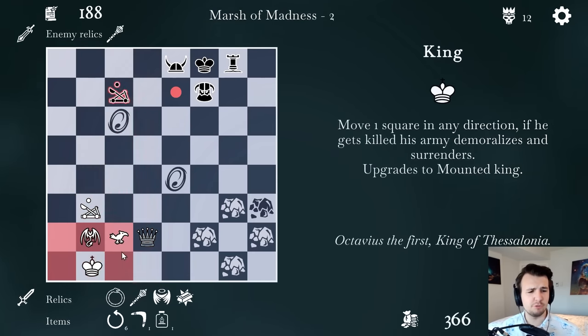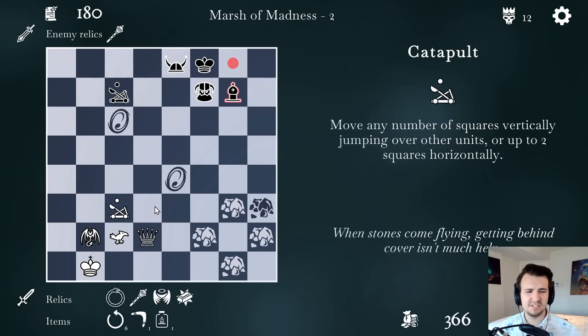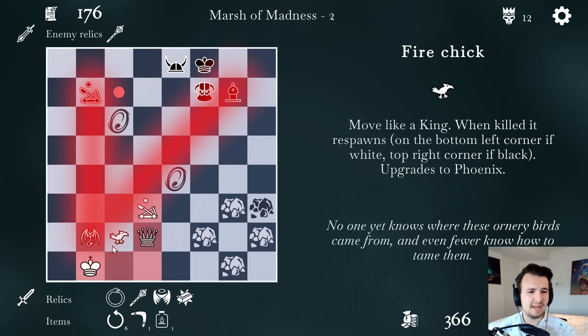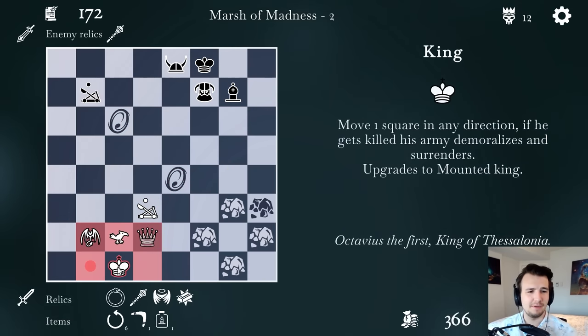That's not a double attack on the dragon whelp — I mean, it is, but it's defended. It is moderately annoying. I'll move my king back to this spot, it was a good spot. Check me again — okay, I'm coming back here. And there's the berserker — damn, that thing's got a huge move radius. I still can get away with a catapult check, though I was hoping he wouldn't go there.